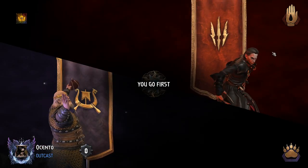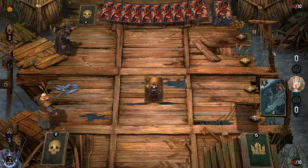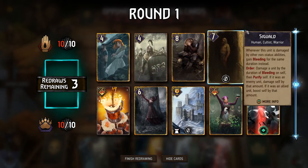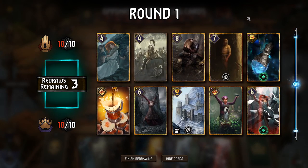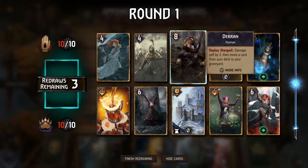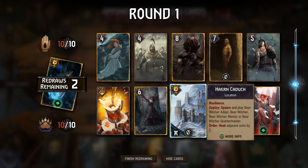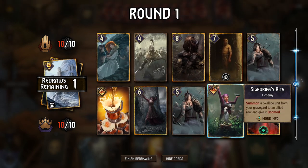Alright, so we got Vampires coming up here first, and I'm going to try out the basic card back so the opponent thinks we're not very good. Let's have a look at the discard package here — this could be for the Morkvarg. We have one. Put this back so we don't brick the Golden Necker. I don't think we need Sigdrifa's right already.